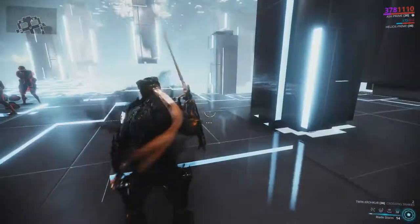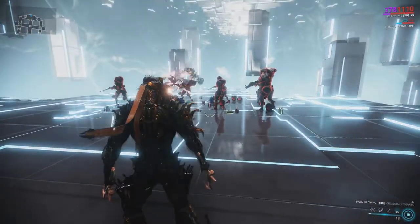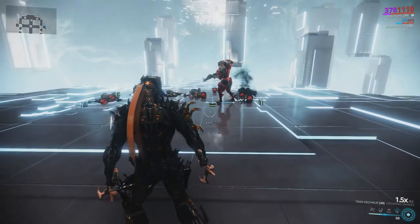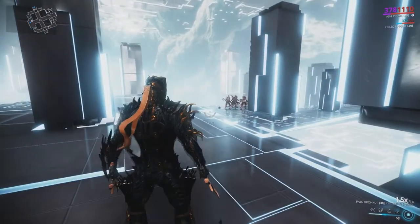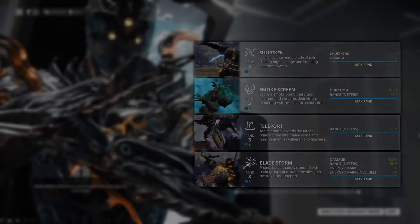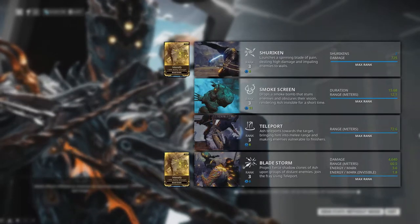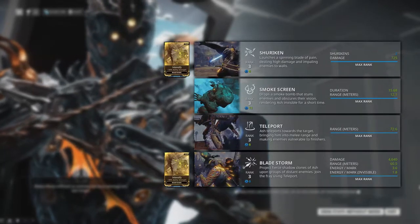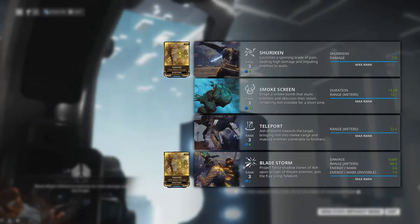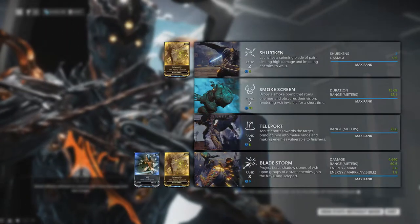All strikes done by Ash and his clones during Bladestorm count towards Ash's melee combo counter, and the damage they inflict is scaled by Ash's armor. Ability Strength mods affect the damage of Shuriken and Bladestorm. Additionally, Bladestorm's damage is affected by the melee combo multiplier, and its animation speed is affected by melee attack speed mods.